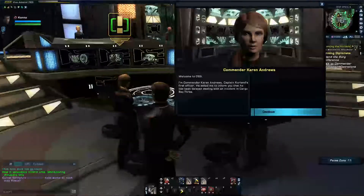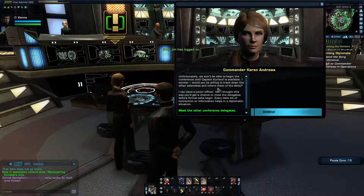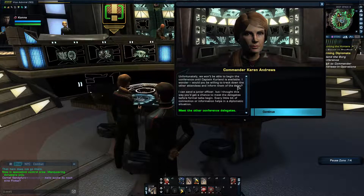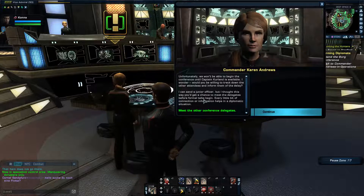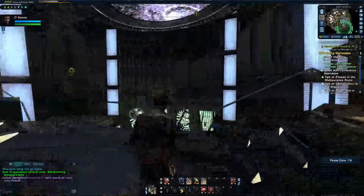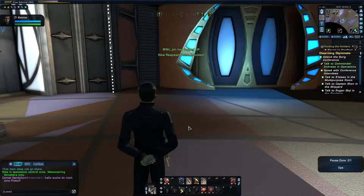'Unfortunately we won't be able to begin the conference until Captain Carlin is available. Would you be willing to track down the other attendees and inform them of the delay? I could send a junior officer, but this way you get a chance to meet the delegates before formal talks begin.' So we're going to find and meet all the delegates. Let me give everybody a little bit more backstory before the 2400 series feature episodes.